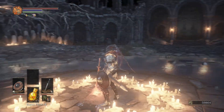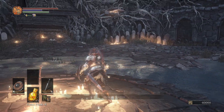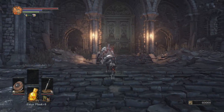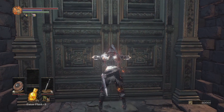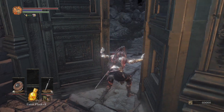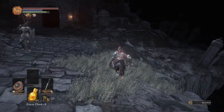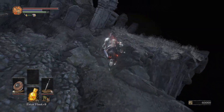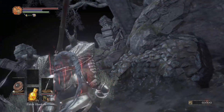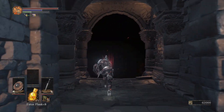I light the bonfire and sit to replenish my Estus, then move out through the door to the rest of the Untended Graves — which is basically just a reskin of the Cemetery of Ash from the beginning of the game. Back in the Cemetery of Ash it's weak hollows, but in the Untended Graves it's filled with black knights. After getting clapped by Gundyr for 30 minutes I didn't feel like getting clapped by them too, so I avoided them as much as possible. I did get slammed by one guy but picked up the Hornet Ring and some souls, so that's cool.